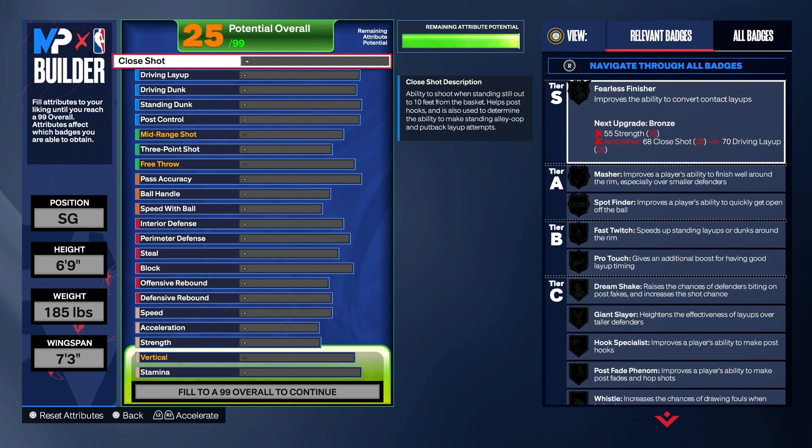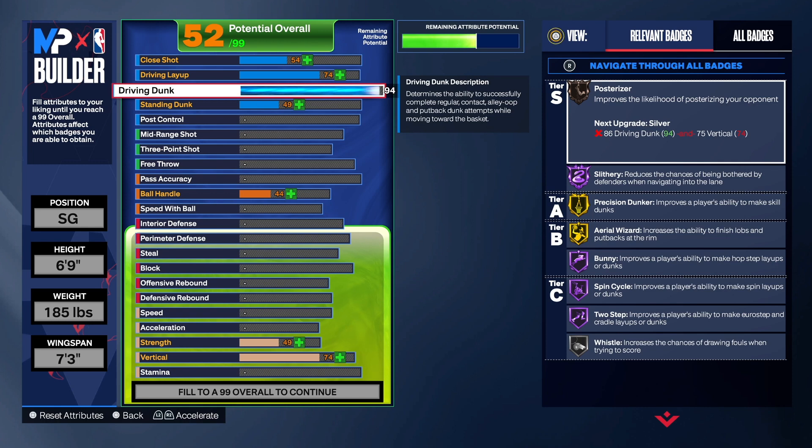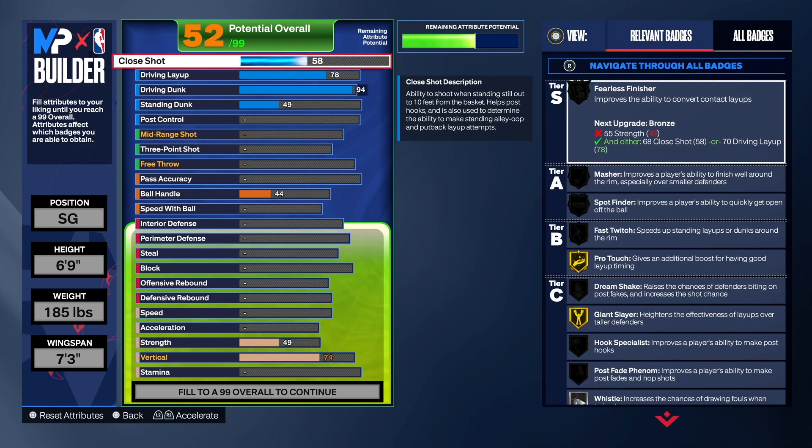With this build I was going for a 94 Driving Dunk so we can get the Elite Contact Dunks. Some people say that's too high, but y'all probably haven't experienced a 94 Driving Dunk. It just doesn't make sense when people talk about an attribute they don't even have. Go get your build with a 94 Driving Dunk and then come back and talk to me. I have experience with the 94 Driving Dunk and I know what it can do, so that's why I always suggest it. We did take the layup to a 78 — I really wanted to get it to an 80 but I couldn't squeeze out any more attributes. The 78 does unlock some more layup packages.